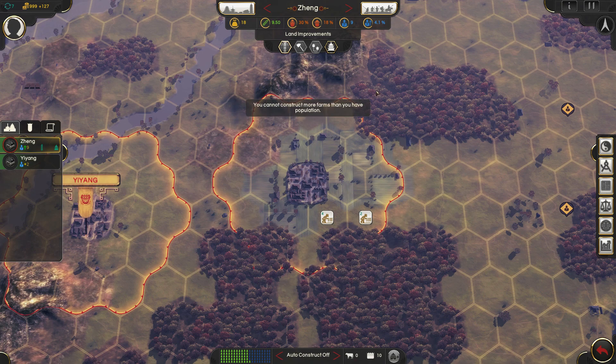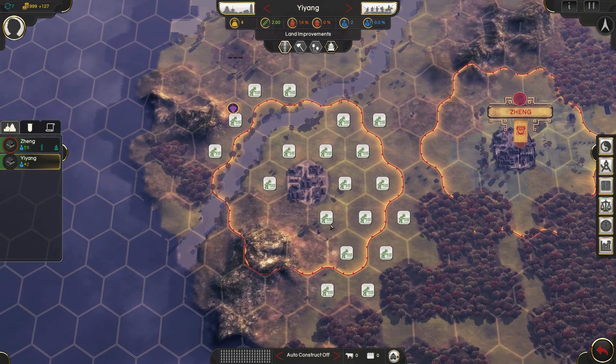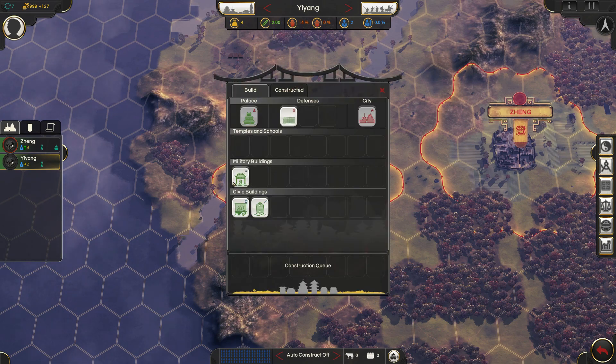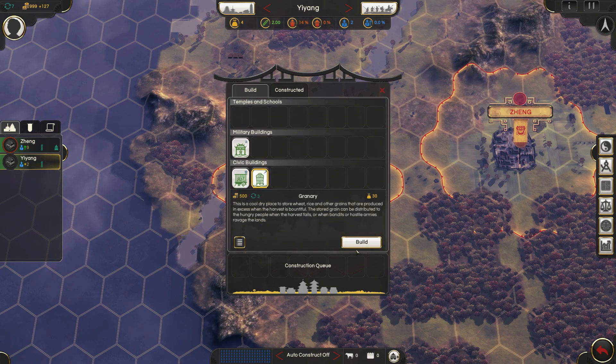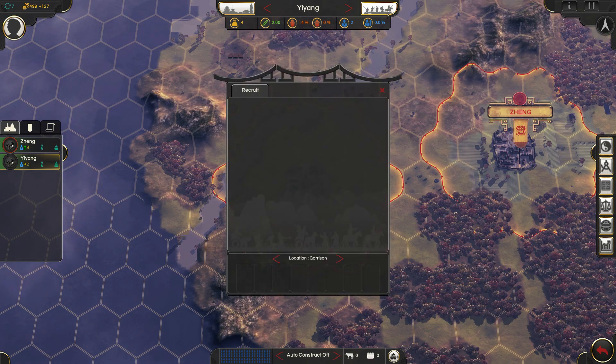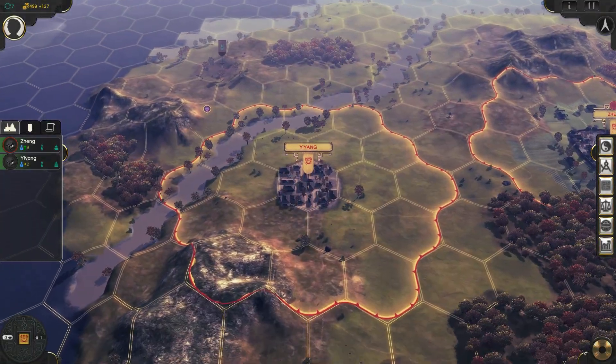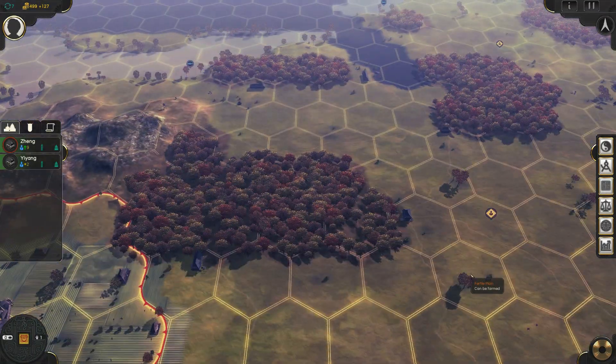Can I construct more farms than I have population? Of course I can't. And over here in Yiyang, we have not built any farms yet — there we go. How about we get you a granary as well? Very good. No recruitment available here. Let's go ahead and end our turn — I think we're in a good spot for that.